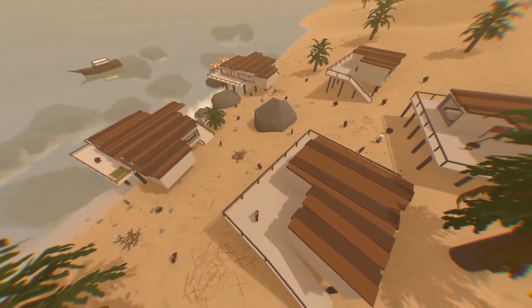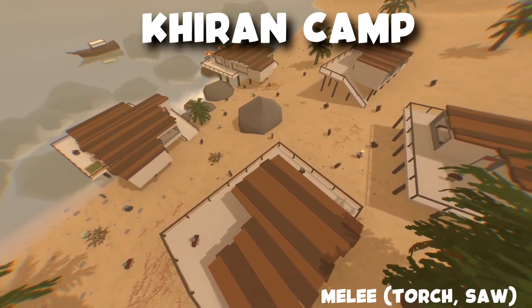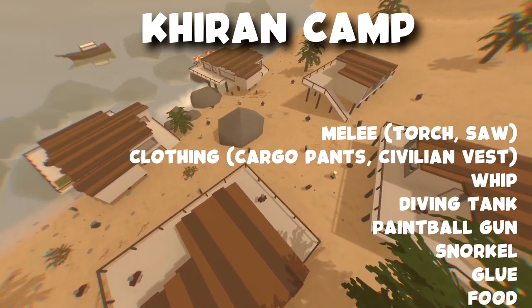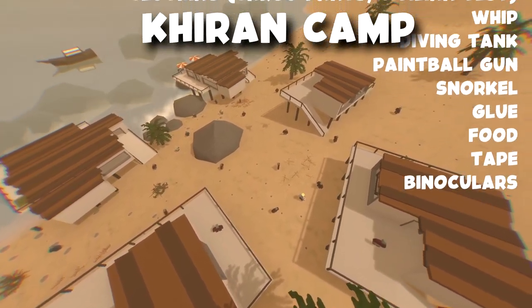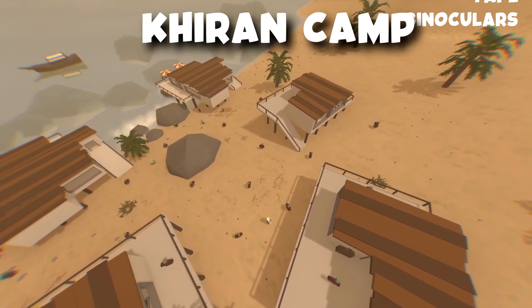Finally we're going to go over to the Kiron camp. Over here you could find melee such as torch, paddles, pocket knives, civilian clothes, diving tanks, paintball guns, slippers, snorkel, glue, paintball, food, tape, and binoculars.